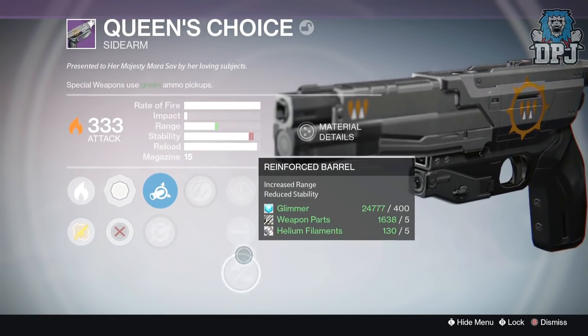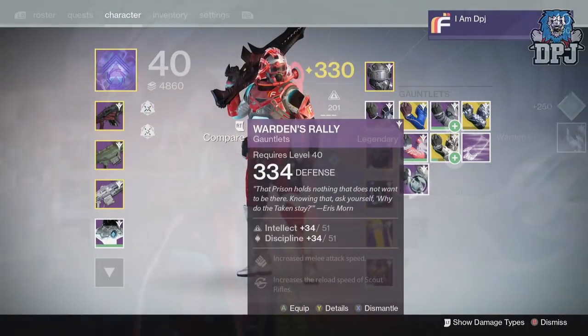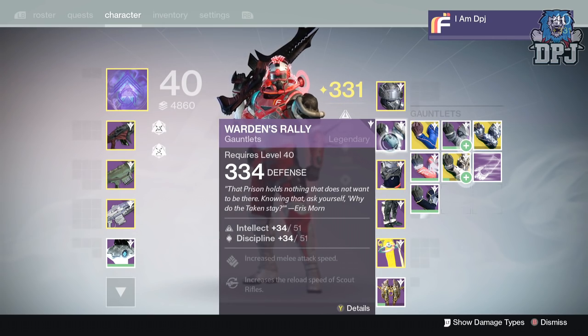From the 90k package I received the Warden's Rally gauntlets. These dropped at 334 defense offering intellect and discipline. Mods: increases melee attack speed and increases reload speed of scout rifles.